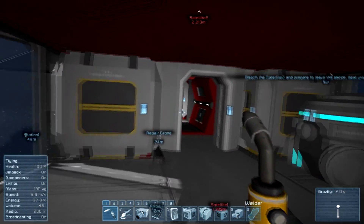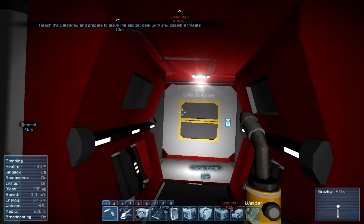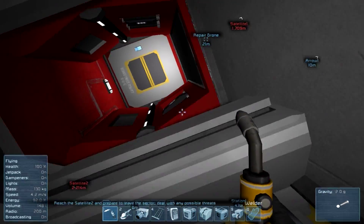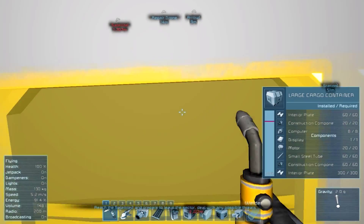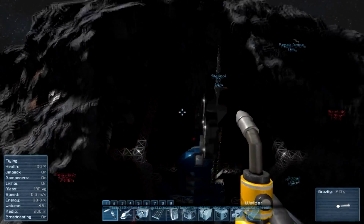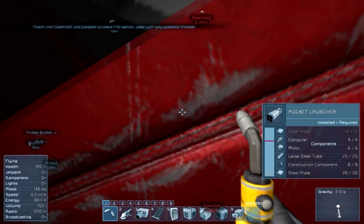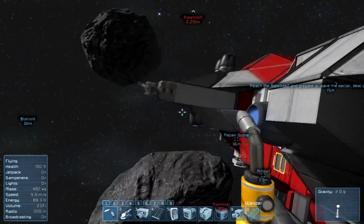I never noticed I had a chunk missing but we've got to go put a block back. This is a lovely glitch. Pretty bad — I've got to go out upside down. I never noticed I had damage to the nose from that combat — yes I do, and I'm going to need steel plates to fix it.